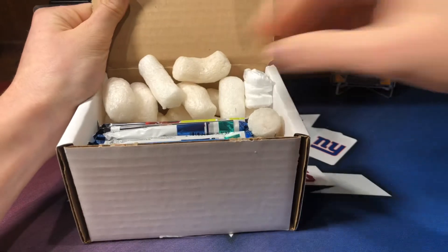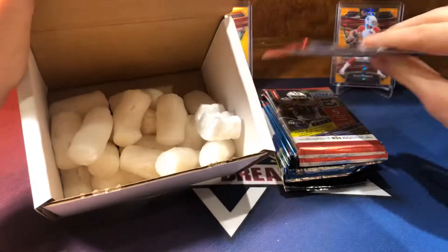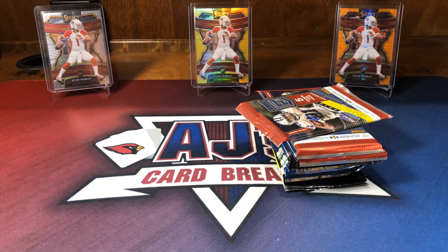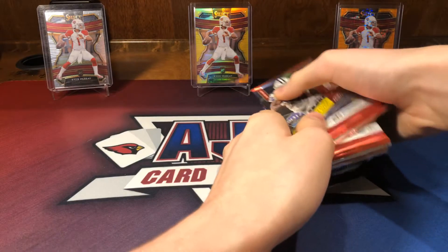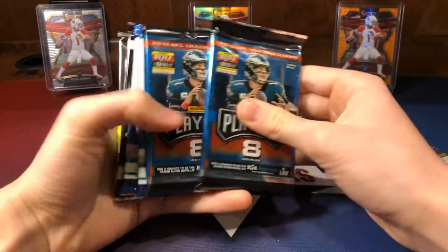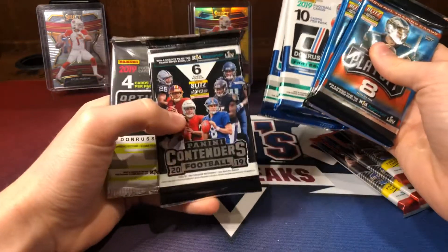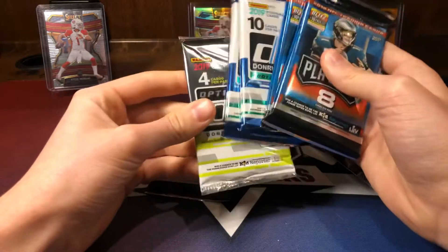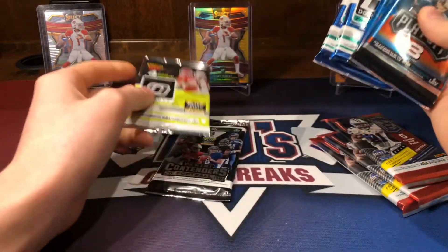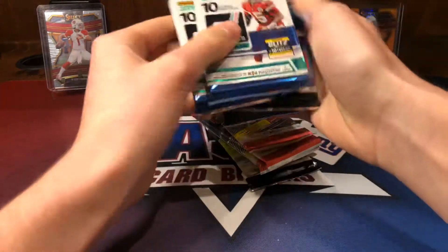We have the supplies and the packs. Let's see what packs we have this month. We have three Elite packs, two Playoff, two Donruss, one Contenders — that'll actually be my first Contenders pack — and then an Optic, which I believe is the guaranteed gold feature this month. We'll go in this order.